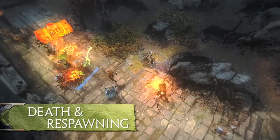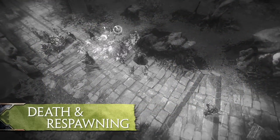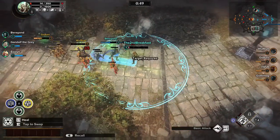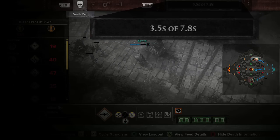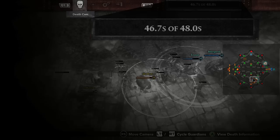The battleground is a dangerous place, and dying in a match is sometimes unavoidable. But death only keeps a Guardian out of a match temporarily. The respawn timer in the upper right corner shows how long a Guardian will be out of the match. The longer the match lasts, the higher the timer is set, making late-game survivability critical.